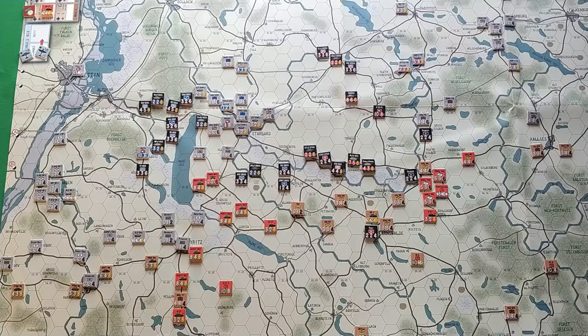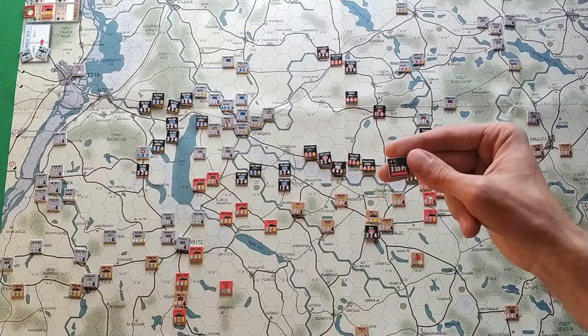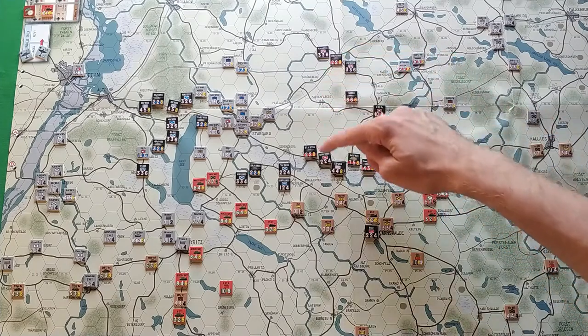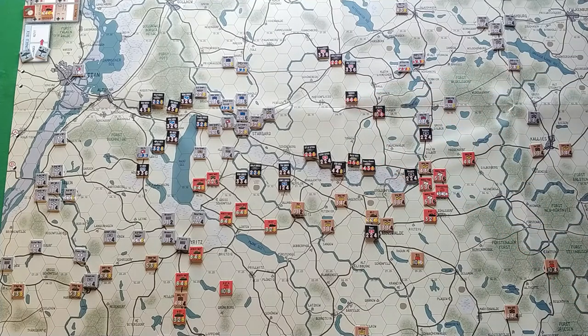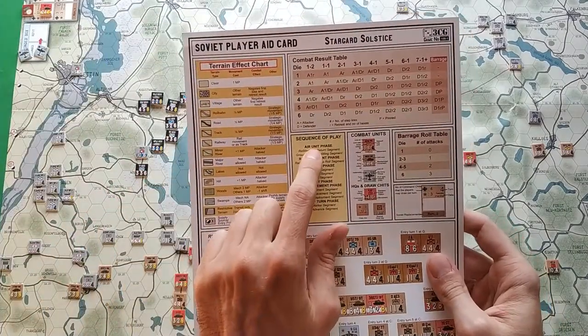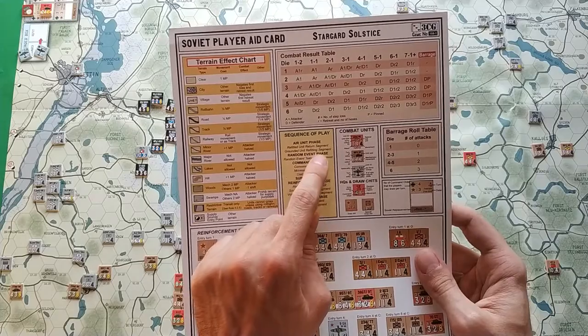Most of the remaining rules will be explained during gameplay. This scenario states that the first unit to be activated is the third SS Panzer Corps. But before we start, we must check the sequence of play phases. First is the AO units phase: the refit unit return segment moves units from the refit box to the ready box. We don't have any AO units in the refit box. Then the grounded unit refit segment moves units from the grounded box to the refit box — the German player has two units in his grounded box, so they move to refit.